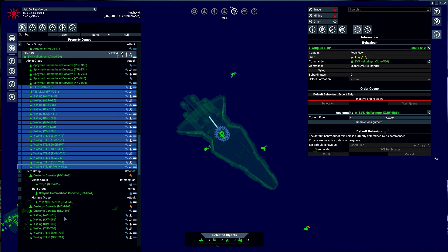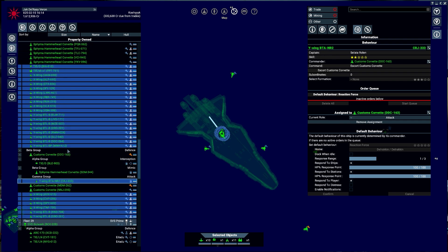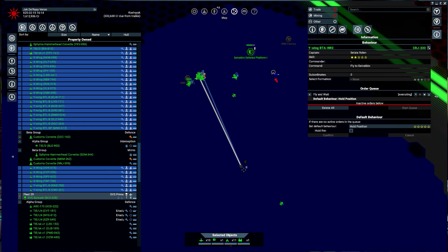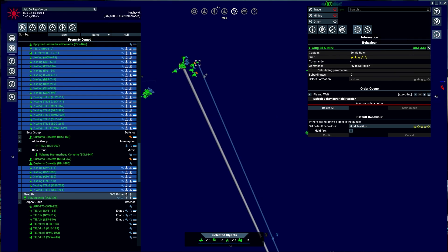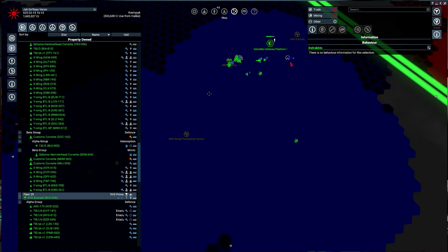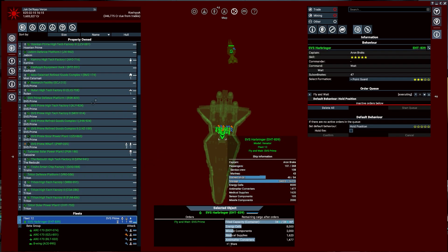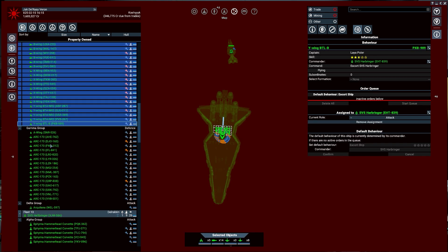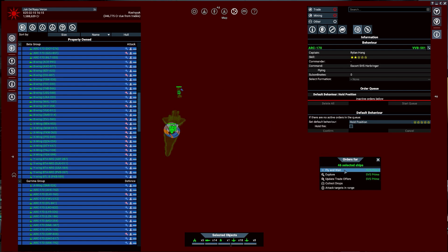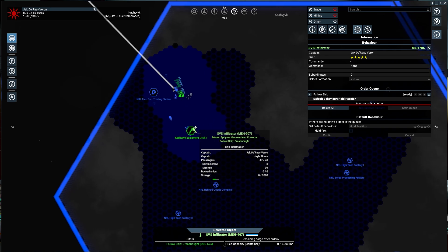I'm going to select literally every single ship attached to this, and this Y-Wing. I need all of you to remove assignment and come chill over here — 26 selected ships. You're on docking. We're going to do the same thing with the Harbinger because it has a large contingent of fighters. I'll select every single one of you, remove your assignments, and have you come chill here so we can set them up properly.